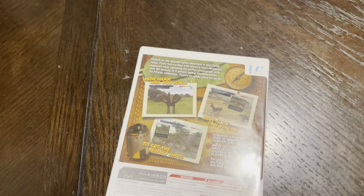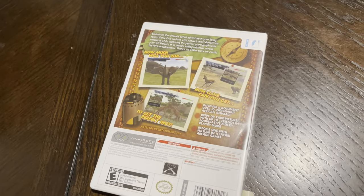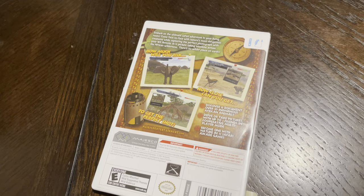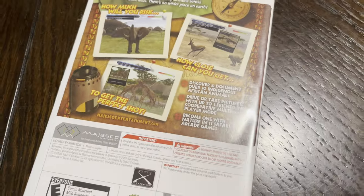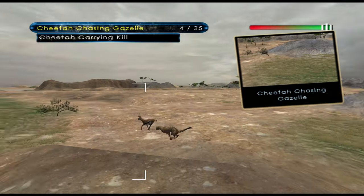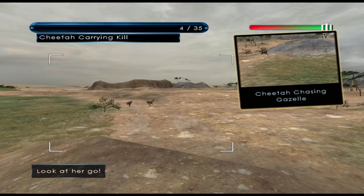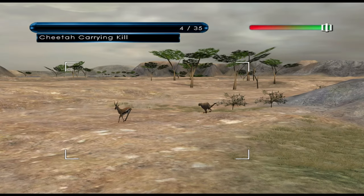If we take a look at the back of the box, we can clearly see that it is engaging in a very common marketing tactic at the time — making things look harrowing to a dishonest degree. The back of the box contains an image of a charging elephant and text saying, 'How much will you risk? How close can you get to get the perfect shot?' While elephants can charge you and you do witness predation and the like, this all provides a rather action-packed view of a game that doesn't even have a health bar.